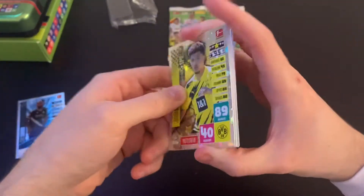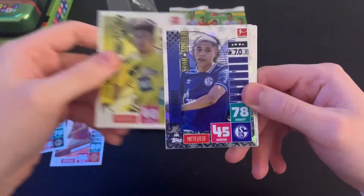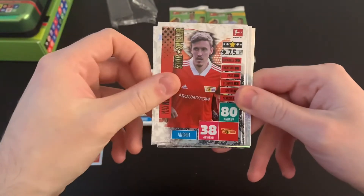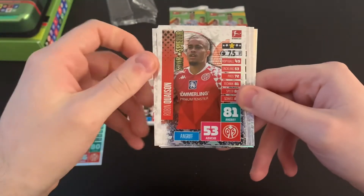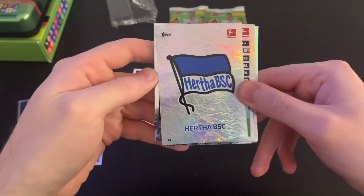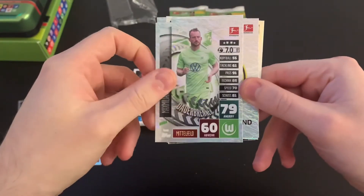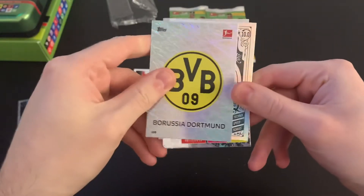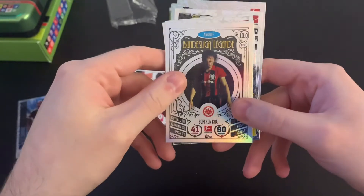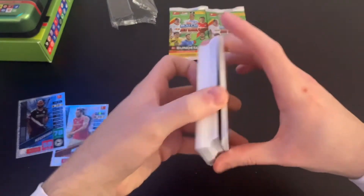Now let's take a look at our Star Spielers and other insert cards. We've got Jadon Sancho of Borussia Dortmund, Amine Harit of Schalke as a Star Spieler, Max Kruse of Union Berlin, Robin Quaison of Mainz, André Silva of Frankfurt, then we've got the Hertha Berlin badge, the Wolfsburg badge, Max Arnold, the Borussia Dortmund badge, and we end with Boateng of Frankfurt — which is fantastic. That covers the main cards from the tin.